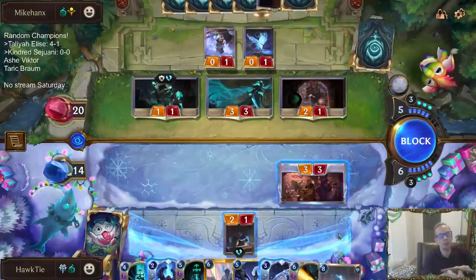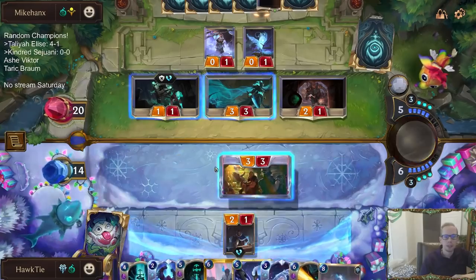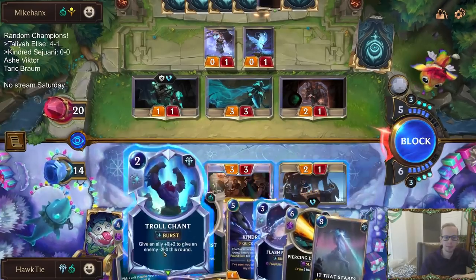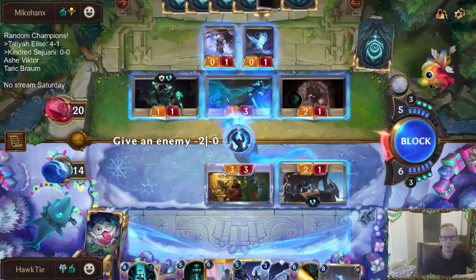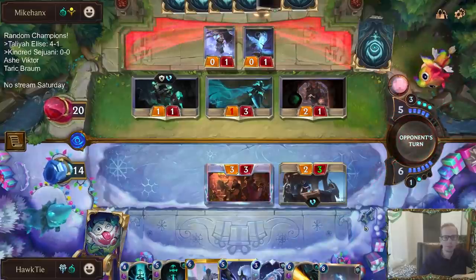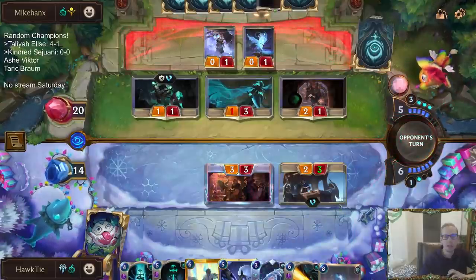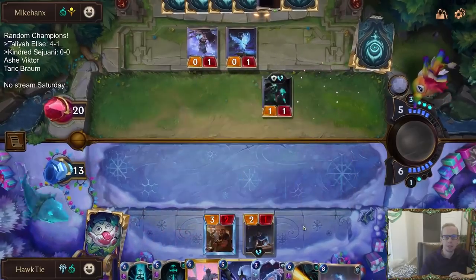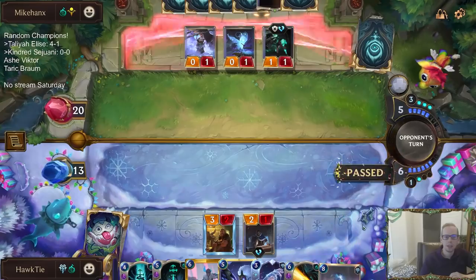We can assume they want slays for Nasus. We could do this with Troll Chant — going this way with Troll Chant means they can't just Vile Feast and save something.